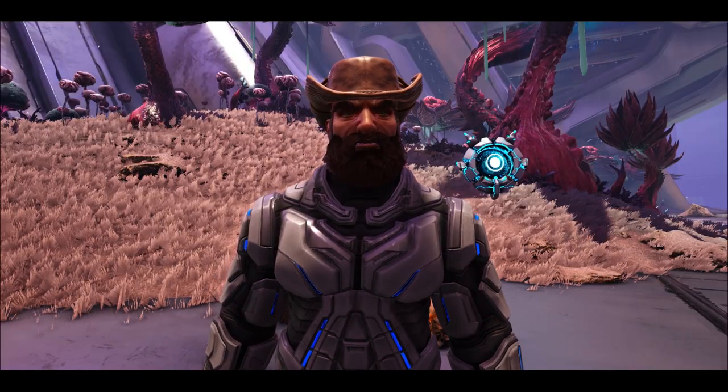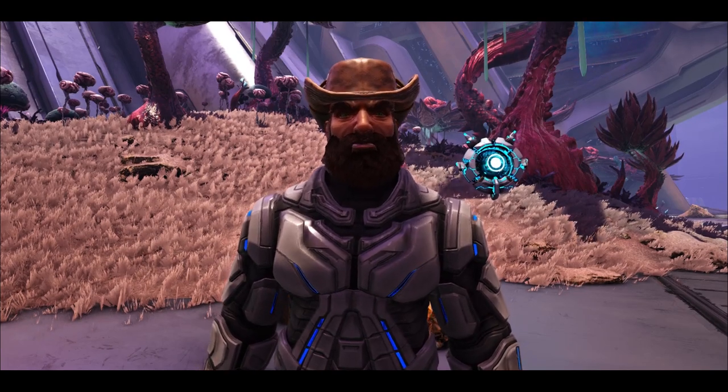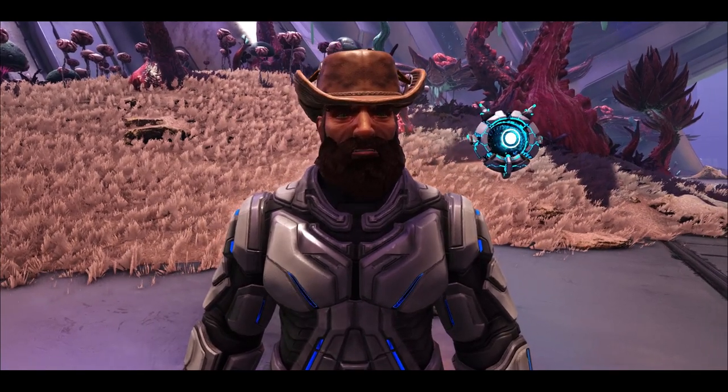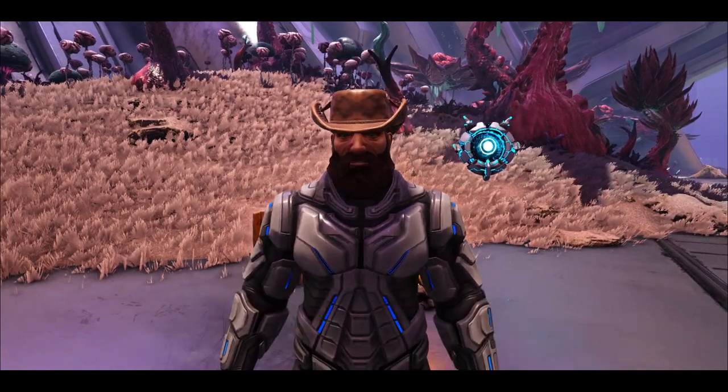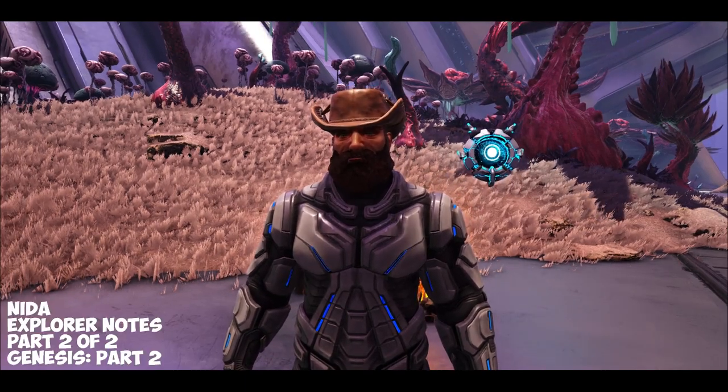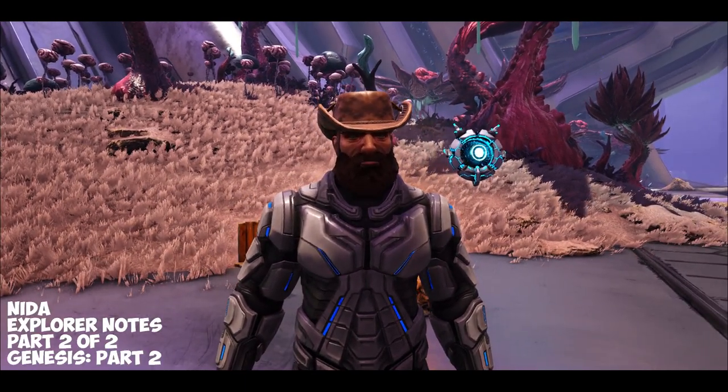When we last saw NIDA, she had made her way into the aberrant side of the ship through a series of air ducts that run underneath the ship itself. She had managed to gather some soil samples and was making her way back. So sit back, relax and enjoy part 2 of the Notes from NIDA on Genesis.